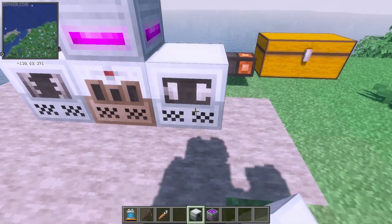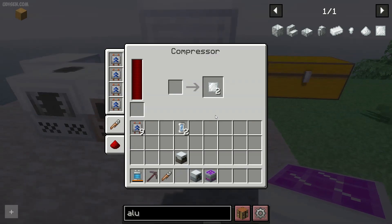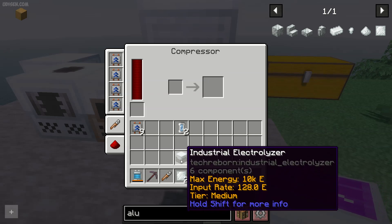Then place the compressor with the aluminum ingots, and the aluminum ingots become aluminum plates.